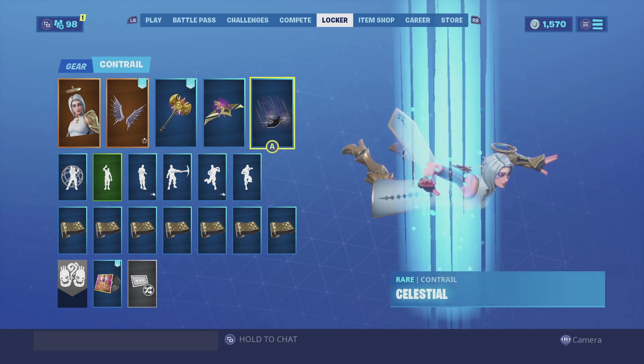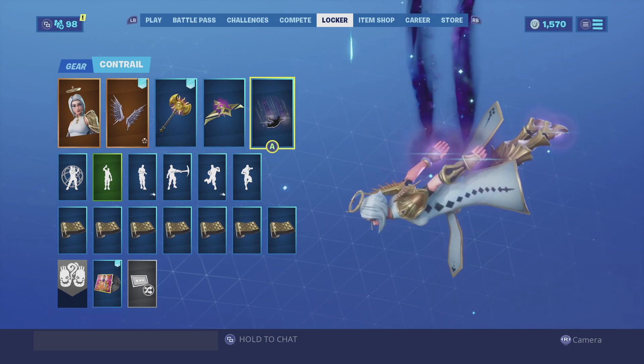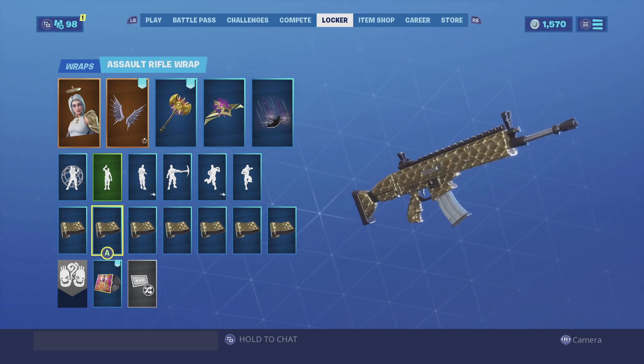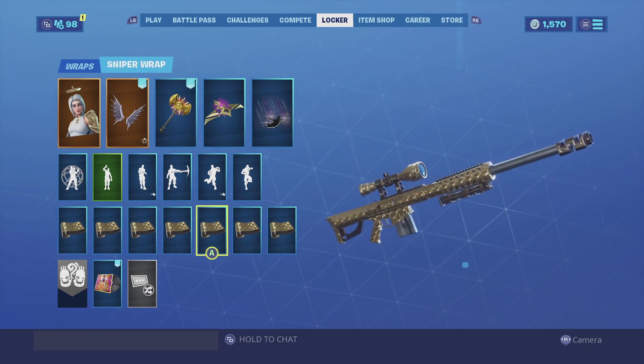Keeping the all-gold combination, for the glider we're going with the Riffrider — a very simplistic glider but it's made of all gold so it looks really good with her. She is an angel after all so the contrail Celestial fits her perfectly. For the wrap we're going with the Golden Scales. I know the texture looks a little bit funky but this is the best golden wrap we have in the game so it looks really good with her. Enjoy the combo.